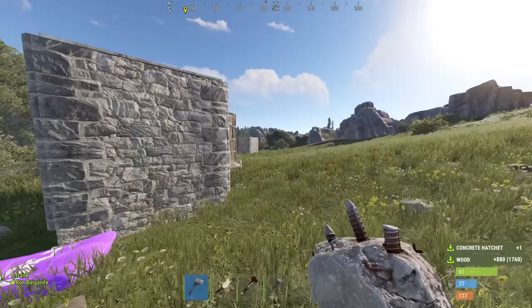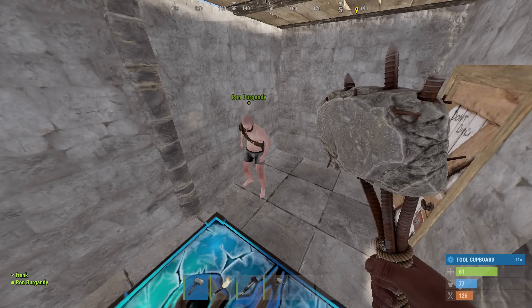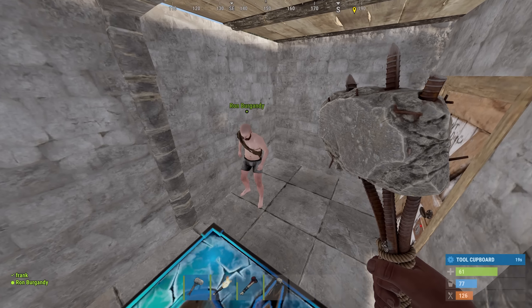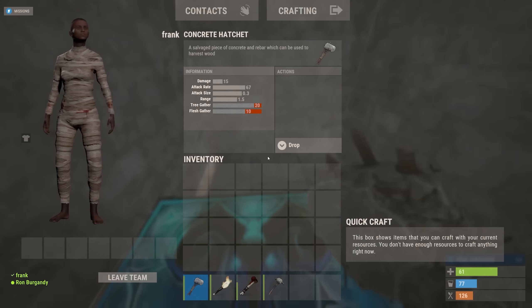Oh, they look so cool on the hatchets. They look awesome! What's your FPS on this server? 37. Mine's 47. This is so rough right here — there's like 350 people online as well, so that wouldn't help.